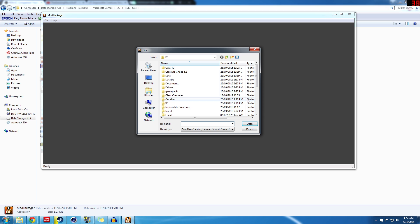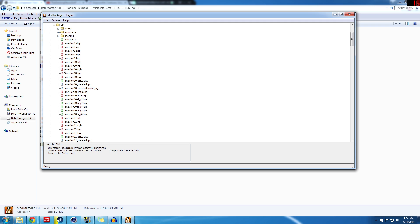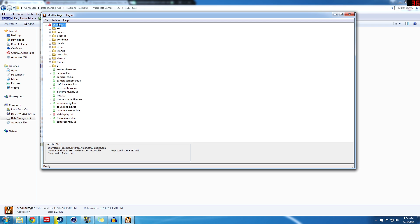In the main Impossible Creatures directory, you're looking for Engine and IC Data. Firstly, pick Engine and Open. As you'll see, there's all different stuff in here. If you come into Scenarios, Single Player, there's all the single player maps right in there. So what we're going to do with this is select Engine Data and then Extract Archive.